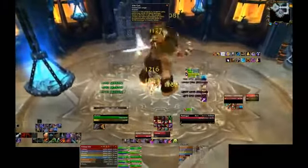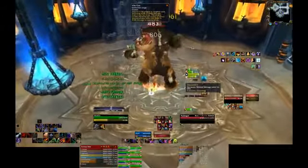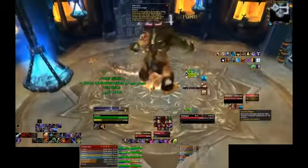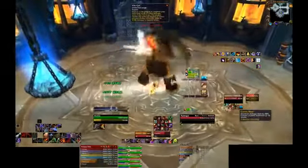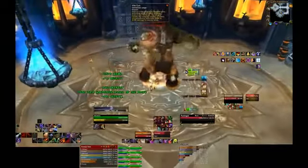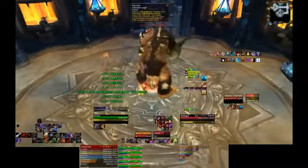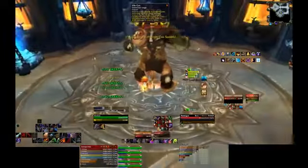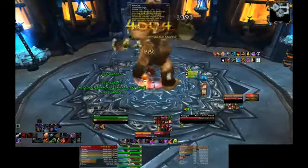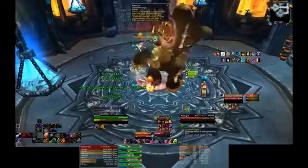In order to counter Pungent Blight, every 40 to 50 seconds, two random raid members will get a debuff called Gas Spore. When the spore explodes, it will hit everyone nearby with a DoT called Blighted Spores. When this DoT runs out, you will become Inoculated. Inoculated is a stacking debuff which actually helps you — every stack of it decreases the shadow damage you receive by 25%. However, the counter works both ways: Pungent Blight will also completely remove your Inoculated stacks.